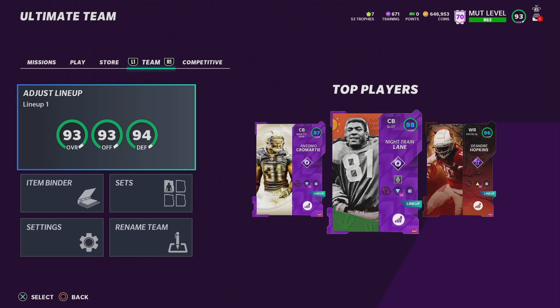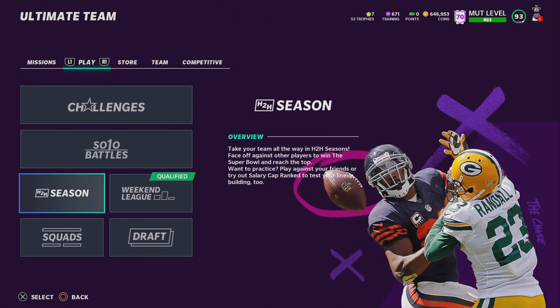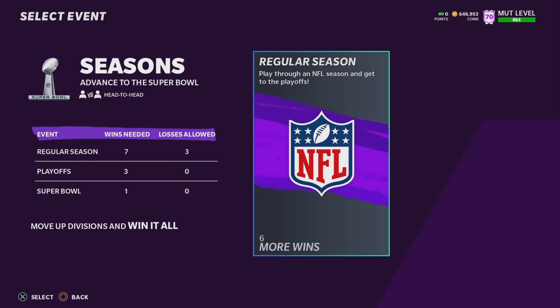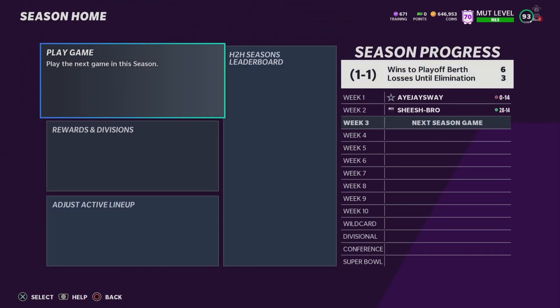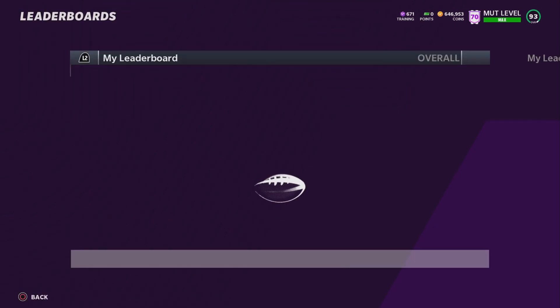Let's get right into the method. I'm not going to be showing much on screen - mostly it'll be explaining. This is a head-to-head seasons method slash glitch. It's not really a glitch because EA implemented it, I don't know why they implemented it this bad but they did. Create a second account - do not do this on your main. I can't emphasize this enough: on your main you will not be able to play games properly.